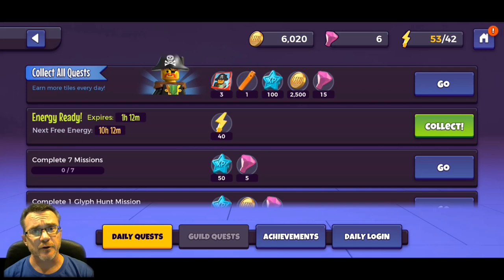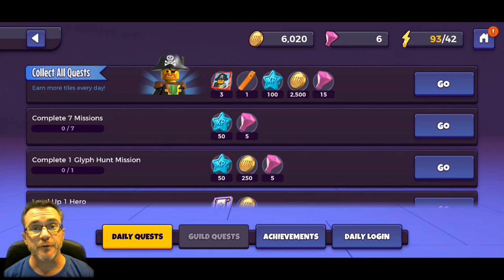We already had 33 and got an extra 20 energy so now we have 53. We need to spend some energy to get below the 42 mark, because when you're below your max energy level you're building up energy every second. We also have 6,020 gold and six gems at this point.